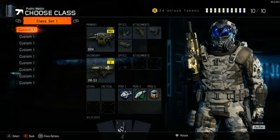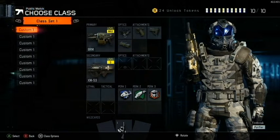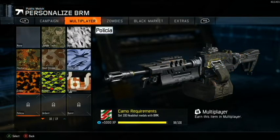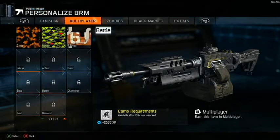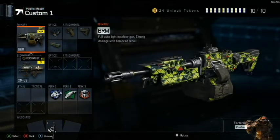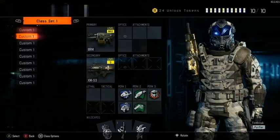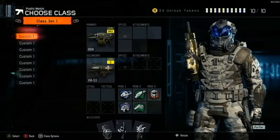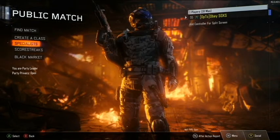So first we'll start off with the classes. Right now I'm actually going for dark matter, so as you can probably tell I'm set up here to get dark matter. All I need left is two headshots and then I can go — I'll do a video about that later. So all I have is the BRM and the classes to get dark matter.